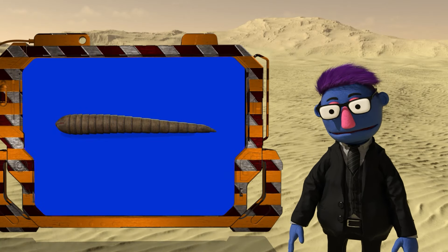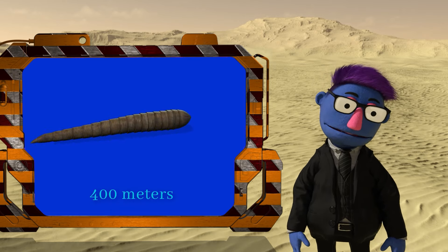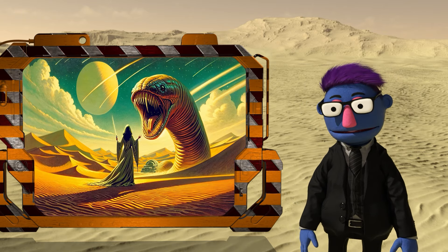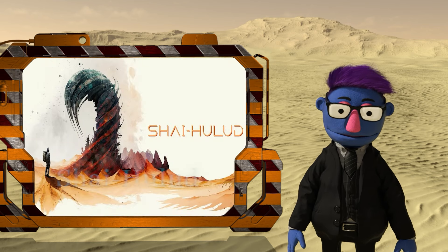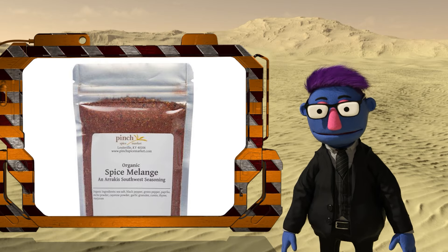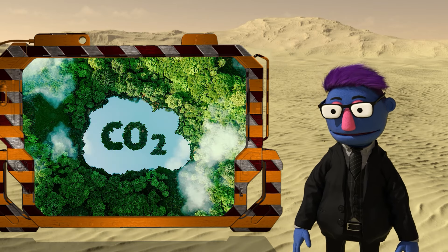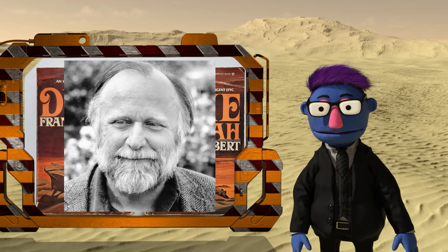The sandworm of Arrakis — it's the largest and most dangerous organism on the planet, reaching up to 400 meters in length. Revered by the Fremen as a physical embodiment of the divine, it's known by various names, such as the Shai-Haloud or the Thing of Eternity. It's capable of producing the coveted spice melange through a unique process involving light, water, and carbon dioxide. These creatures play a central role in Frank Herbert's Dune universe.